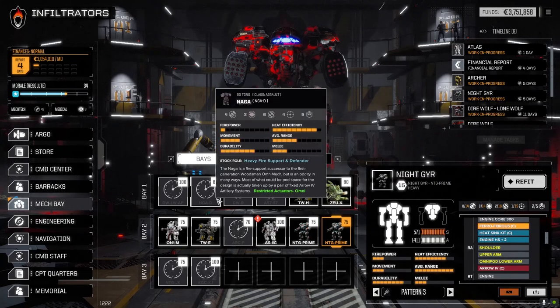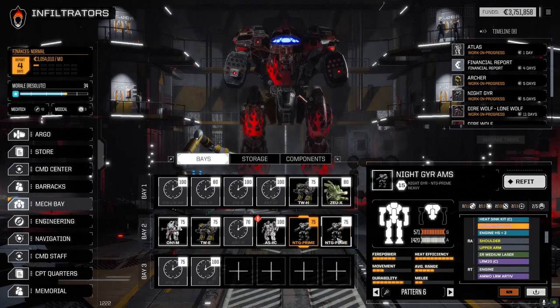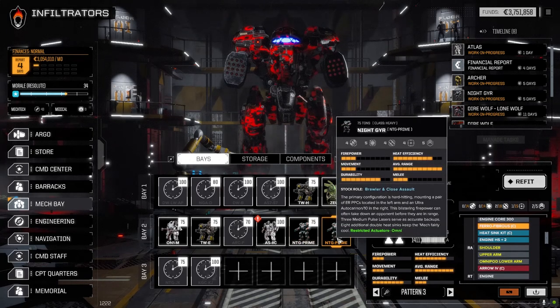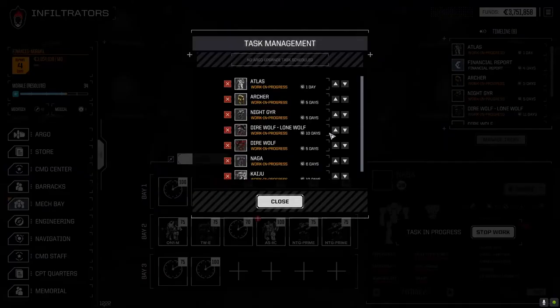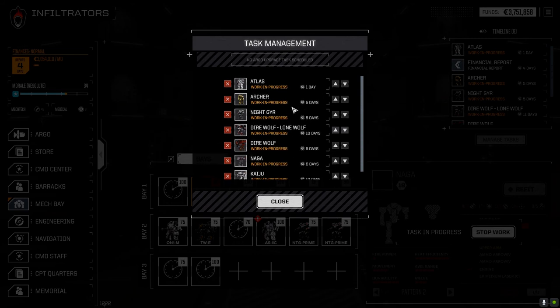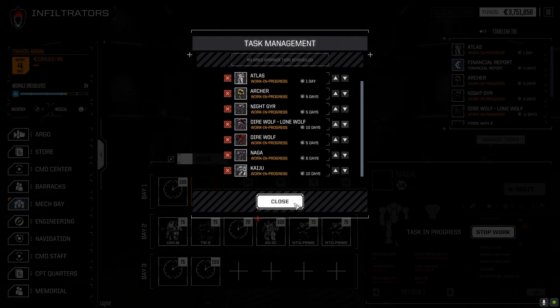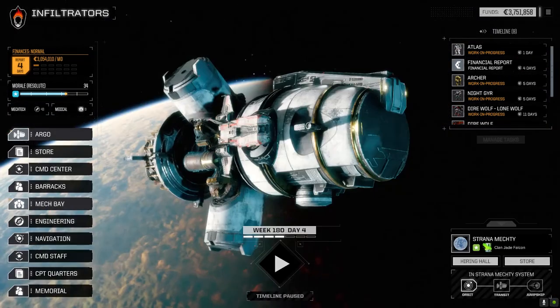We can take that mech either on prime missions — giving us three arrow systems — or on secondary missions to cover both the arrow and the AMS for lower-level missions. It's close to the bottom of the repair tree. I'm trying to get some other mechs back so we can do some missions, but we won't be able to before the end of the month. Financial reports are four days away.